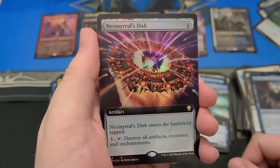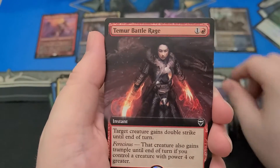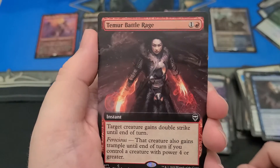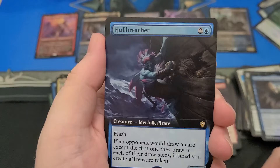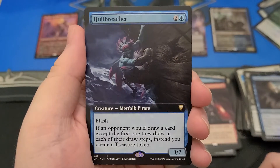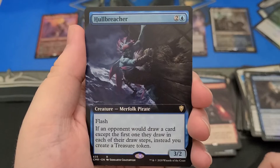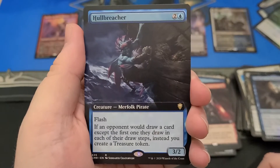Is this a sign? Full Art Foil Nevinrull's Disk? It could be. Tymaret Battle Rage — that looks awesome. Full Art. That is a weird one. Full Art Hull Breacher. Hull Breacher is definitely one of the cards released with it.